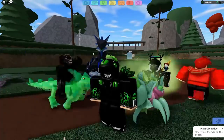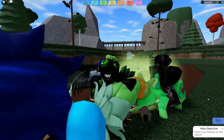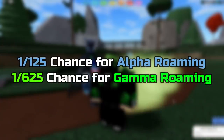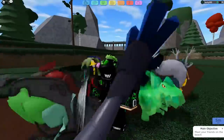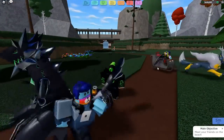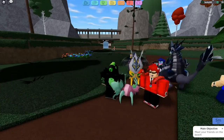This also does work for Gleaming Roamings and Gamma Roamings as well. Basically, whenever you get the 120 encounters all the way down to zero, you have a 1 in 125 chance of finding a Gleaming Roaming and a 1 in 625 chance of finding a Gamma Roaming. It is the same odds as a regular Gleaming Roaming and a regular Gamma Roaming, so don't go out here saying the values are ruined. The values are perfectly fine.